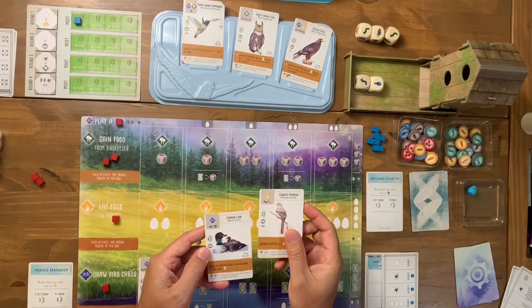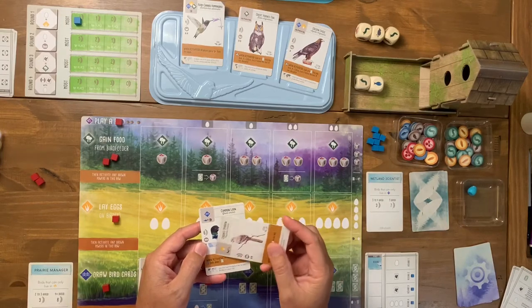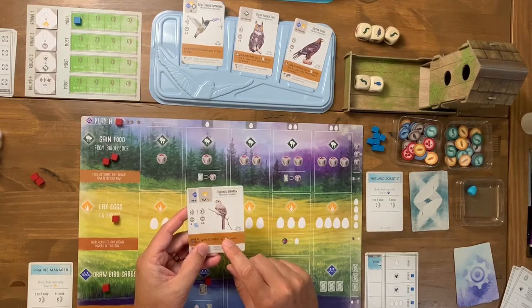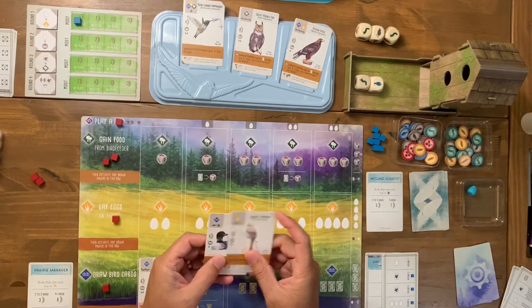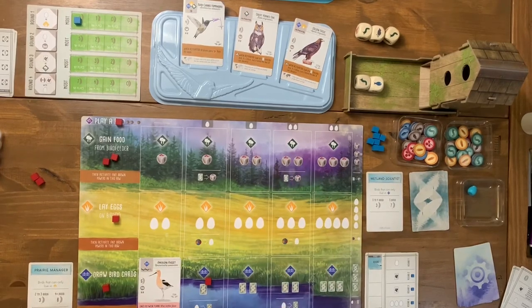I draw the Cassian Sparrow and a Common Loon. The Loon's power is that players with the fewest birds draw a card when activated, and it lays one egg on a bird when activated. Both could be really helpful. I want to try and get one of them out as soon as possible because they can combo together.